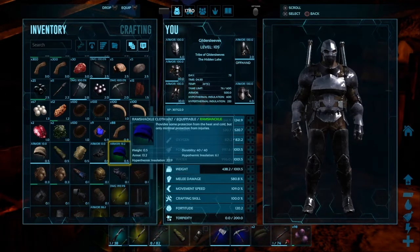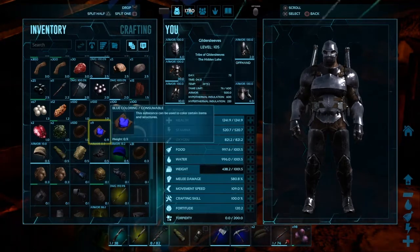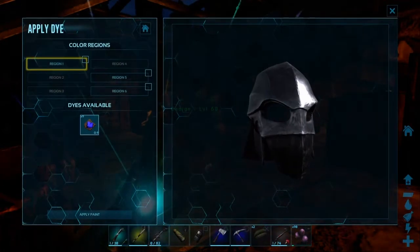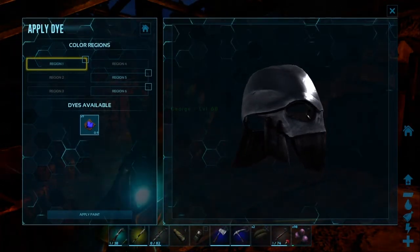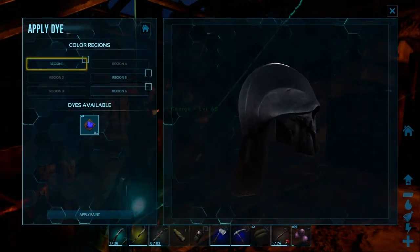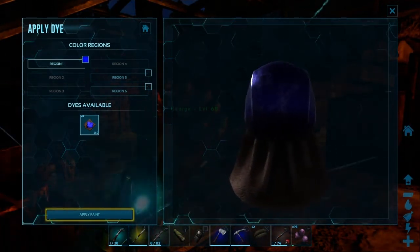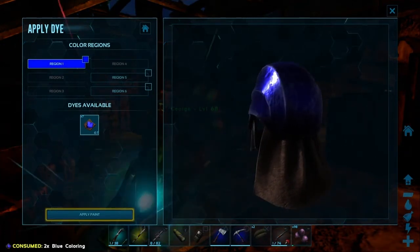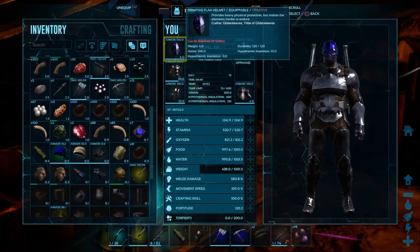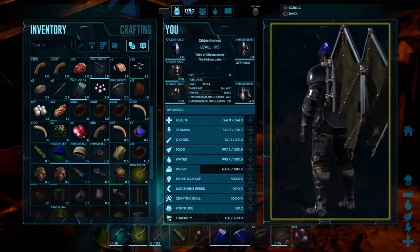We clicked on George's hat and you can see how the dye colored it — too cool. It's a pretty easy process: when you click on the dye it'll highlight anything and everything in your inventory that you can color. When you are coloring, you'll see that there are various regions and they marry up with various places on the article you're trying to color. In this case, area one is just the main dome, but you could also do the neck piece on the back or the sideburns — whatever regions are available.